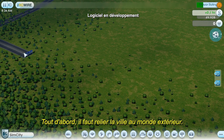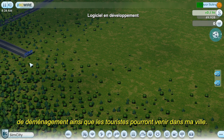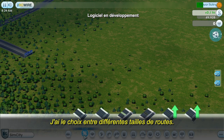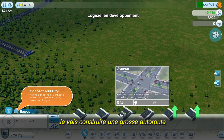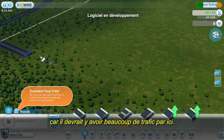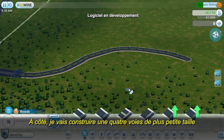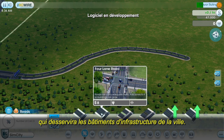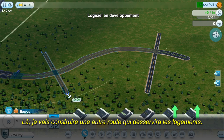The first step is to connect to the outside world. This is how construction trucks, moving vans, and tourists will enter my city. There are many different road sizes to choose from. I'm going to make the connection with a wide avenue because I expect a lot of traffic on this road. Off to the side, I'll draw a smaller four-lane street for city infrastructure buildings. Over here, I'll draw another road for residential housing.